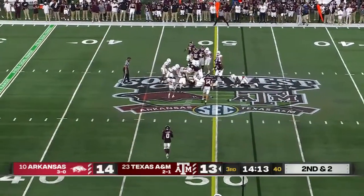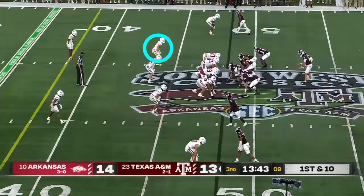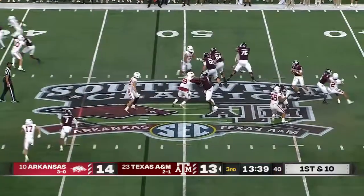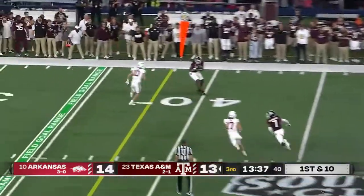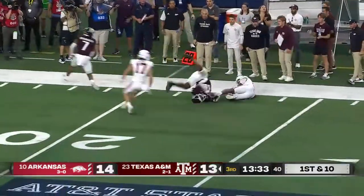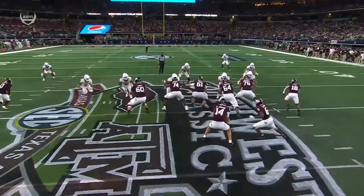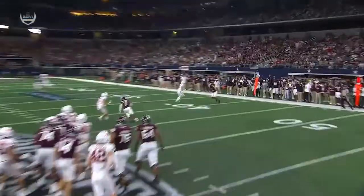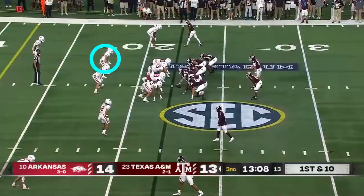Second and two. A-Chain is going to move the chains in the second half. Pressure off the edge — A-Chain picks it up, and with that, able to get the completion to Green. Good job by A-Chain coming across the formation and picking up rushers coming off the left-hand side who was unblocked from Green.